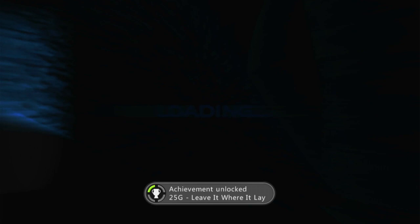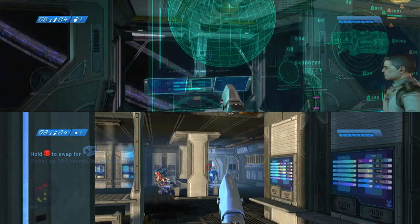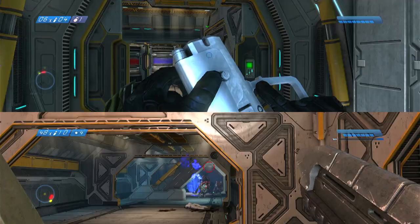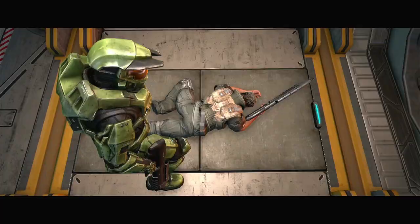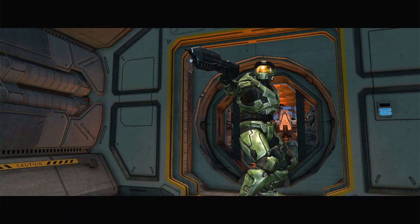Whilst I had the split screen set up, there was another achievement to benefit from it — completing a level on Heroic or higher without taking any health damage. It doesn't matter what happens to your co-op partner, so I just stormed through the Pillar of Autumn on my other account, leaving the account I wanted the achievement on safe in the background. This one was much easier than Two Betrayals, taking a mere 15 minutes to complete.